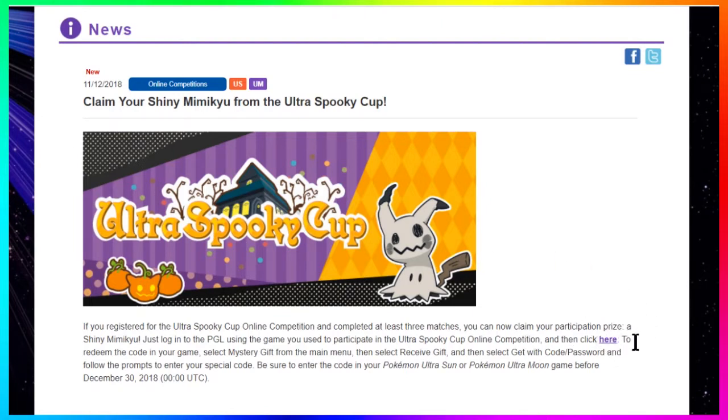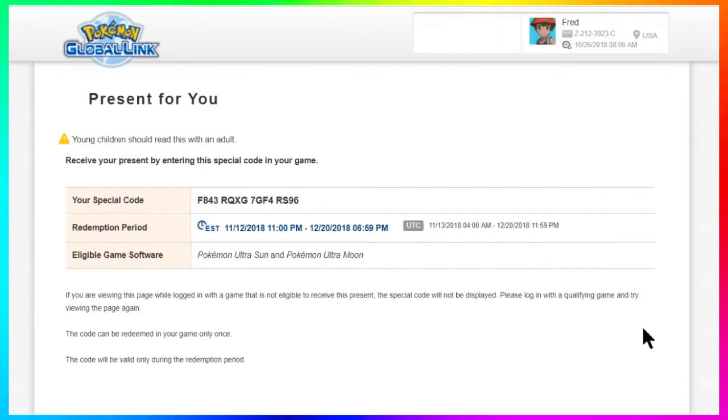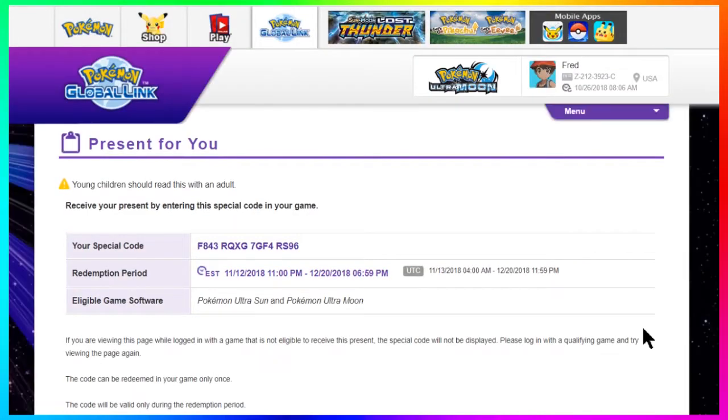I recommend doing it right now before you forget or lose track of the code — just get it done as soon as possible. Mimikyu is one of my favorite Gen 7 shiny Pokemon and my favorite Gen 7 Pokemon overall, so I'm glad they did this event. Note: the serial code you're seeing on screen is not going to be the serial code for you — I already entered this code, it's exclusive to my game so I can get my shiny Mimikyu.